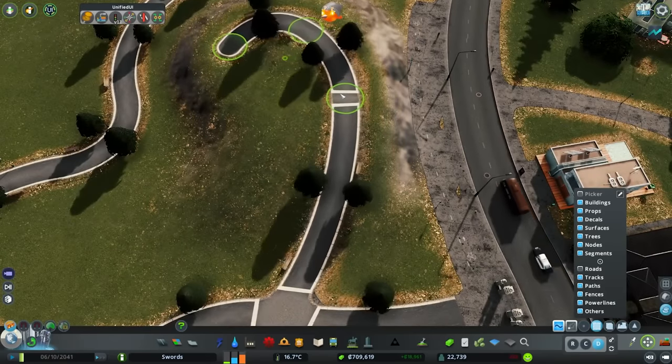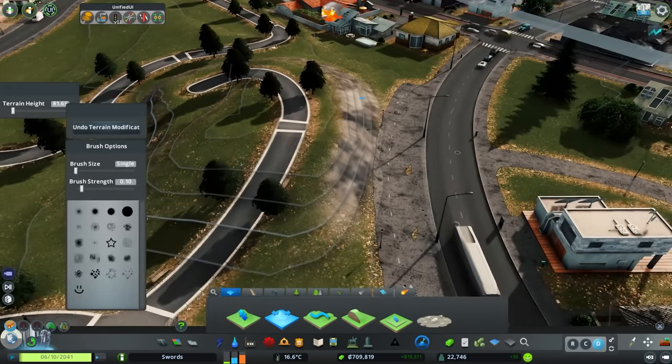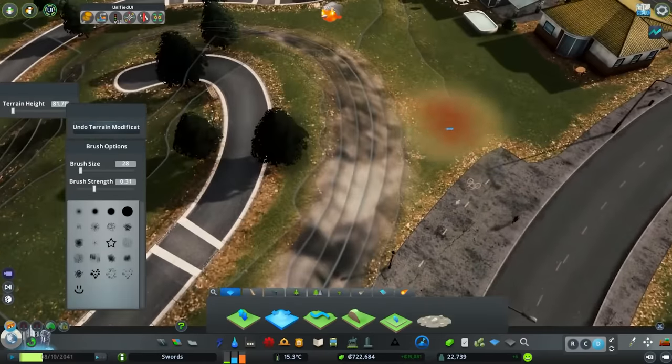You could do this much more efficiently if you use some of those tools. The parallel road tool especially is really good — it's not just for roads, it's for pathways. Anything where nodes are involved, it'll just duplicate it right over next to itself and you can space it. So it's really good.